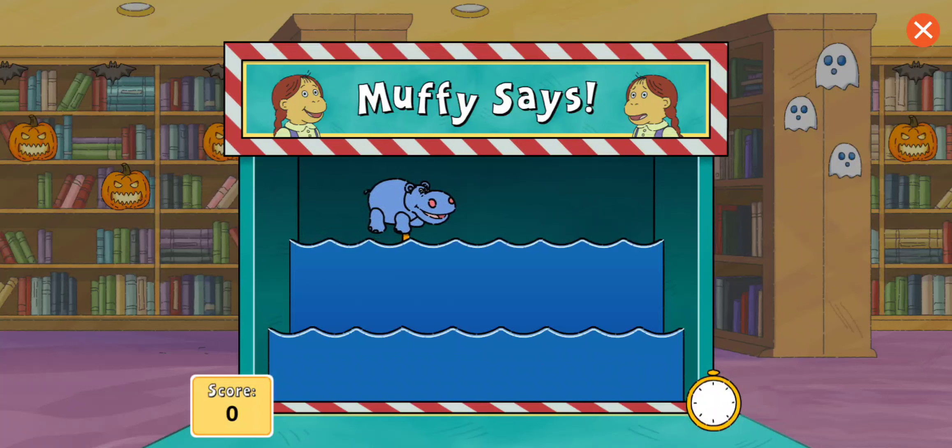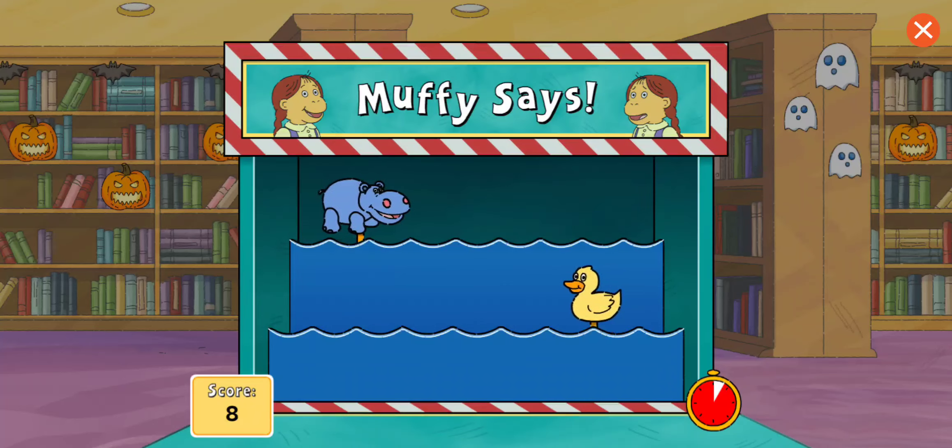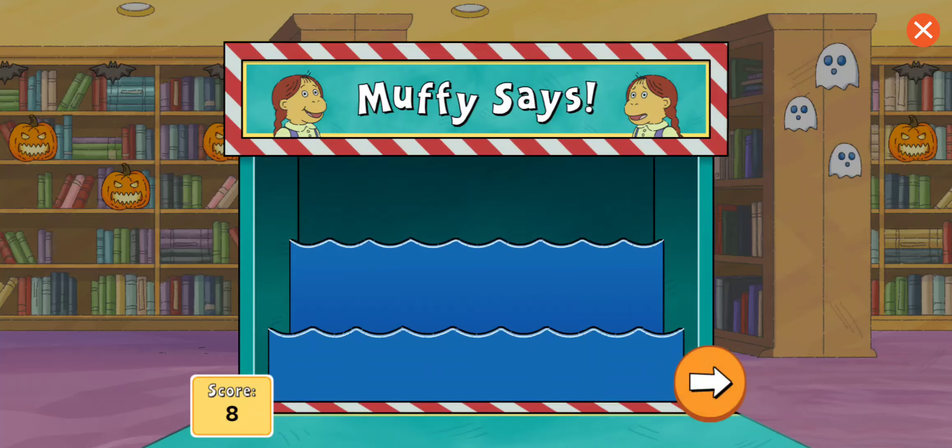Muffy says, tap the hippo! Yay. Muffy says, tap the hippo. Yes. Muffy says, tap the hippo. You got it. Tap the sailboat. Magnificent. Muffy says, tap the hippo. All right. Muffy says, tap the submarine. Great. Tap the duck. Nice job. Muffy says, tap the submarine. Excellent. Muffy says, tap the hippo. Time's up!